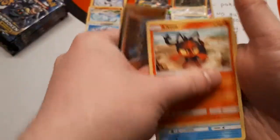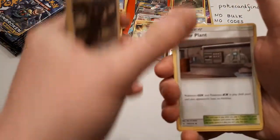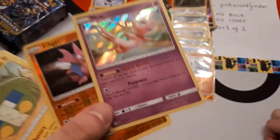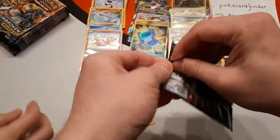Grubbin, Geodude, Litten, Froakie, Crabrawler, Lightning Energy, Kakuna's Trap — to work with your Venomoth — Power Plant, Charjabug. Reverse is Gligar and the rare is a Mew! That was a voice inflation — yeah, you could hear my surprise. That was my Mew imitation, obviously.